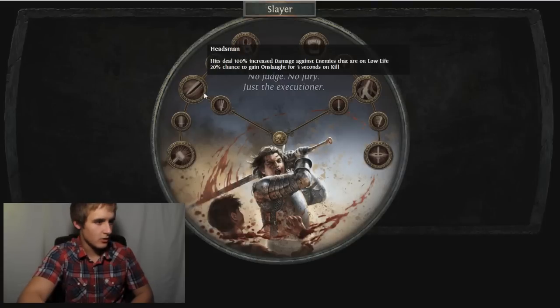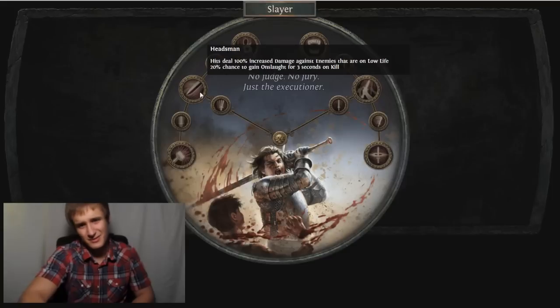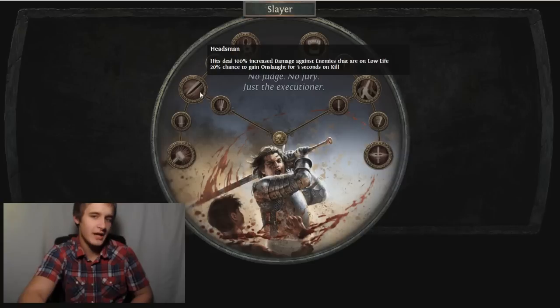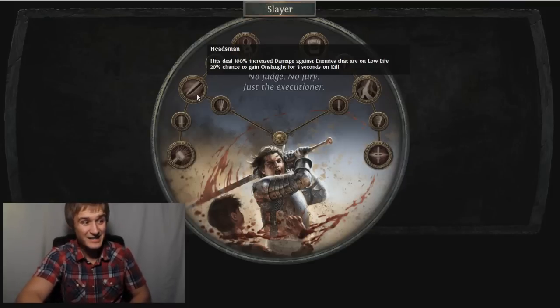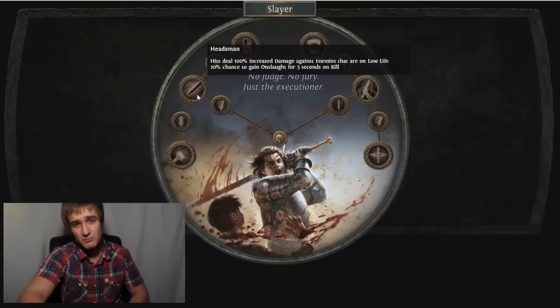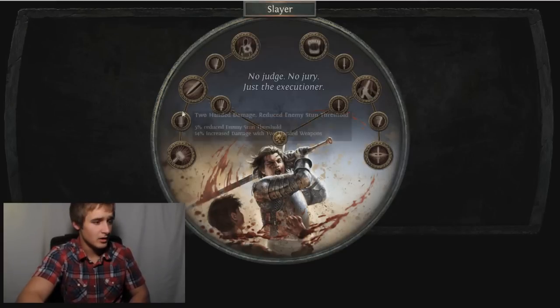For the Slayer, he's got Headsman: hits deal 100% increased damage against enemies that are on low life, and 20% chance to gain Onslaught for three seconds on kill. I'm not really a big fan of on-kill stuff because it only activates when you kill, so your character can't utilize it all the time. But Onslaught is a pretty powerful speed buff. The 100% increased damage on low life enemies is pretty awesome for rares, uniques, tankier mobs - definitely don't need Culling Strike with this.